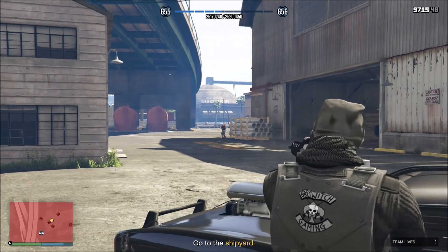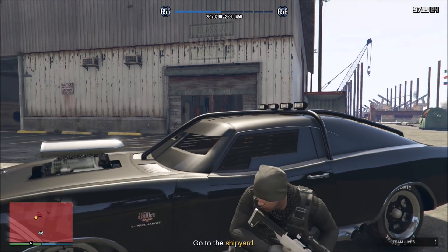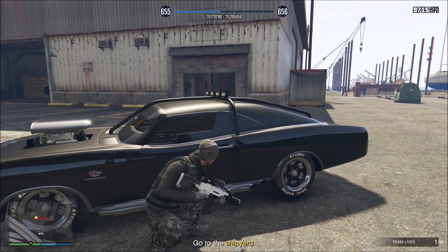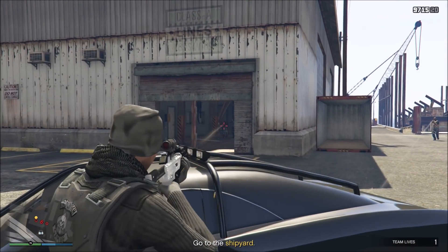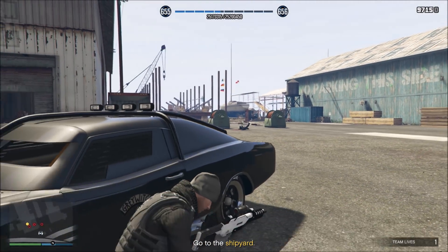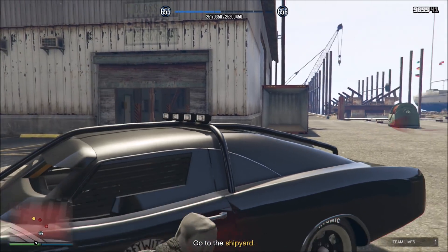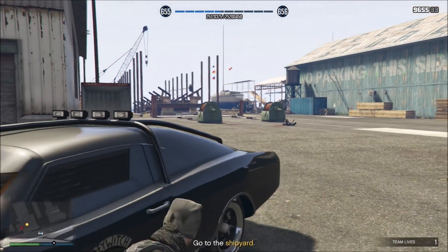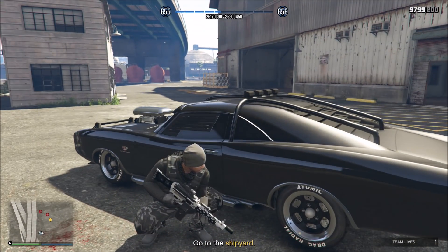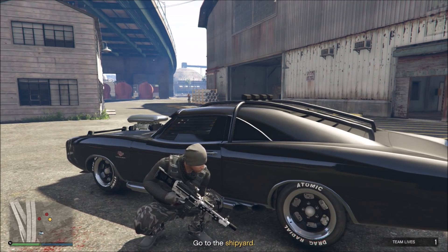As soon as you do that, everybody in here is going to rile up and start coming from all directions. Definitely check your mini map and watch where these guys are coming from, because they're going to try to get you in a crossfire. If they get you in a crossfire, the mission is over — there's just too many of them. And until you crack the safe, they're going to continuously respawn. One bullet will take a quarter of your armor, so stay where you have cover and slowly start taking these guys out.